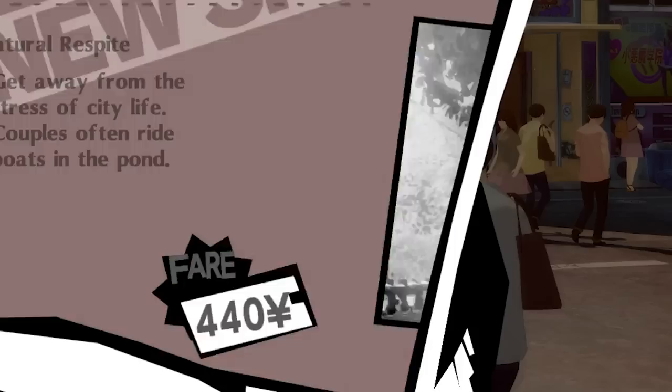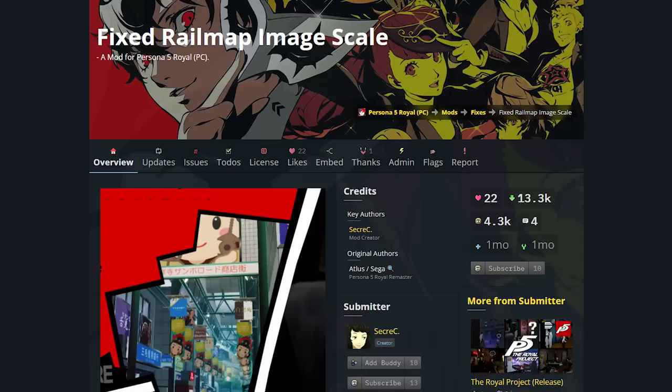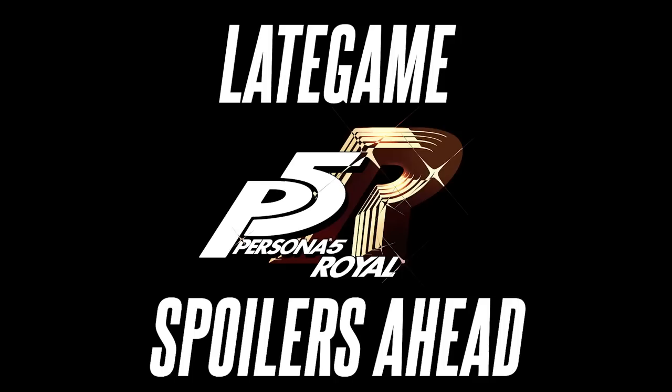Moving on — on the fast travel map, there are little images beside each location to show you what they look like. In the new port, these images appear much more zoomed in than they were in the original version of the game. This is due to the fact that these images were apparently upscaled in the new port but weren't brought back to their original size after the fact, leading to them appearing much more zoomed in than they should be. This can be fixed in the PC version using the Fixed Railmap Image Scale mod by Secrecy.